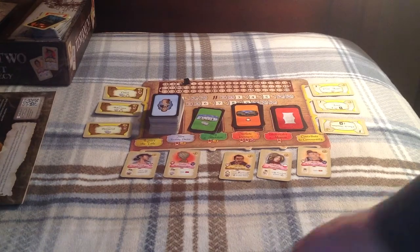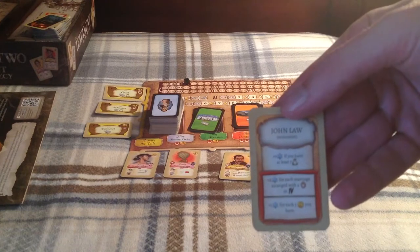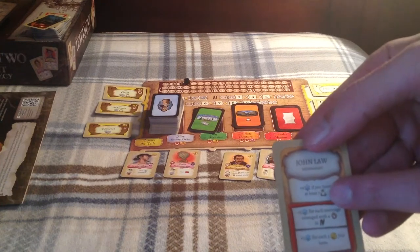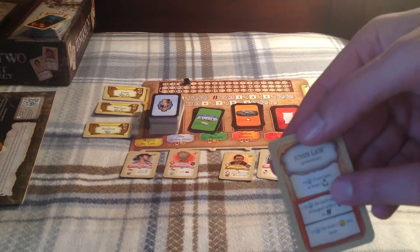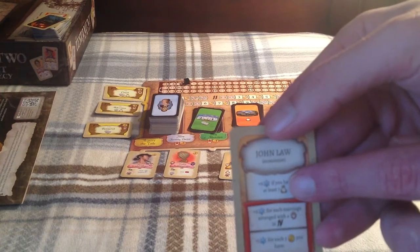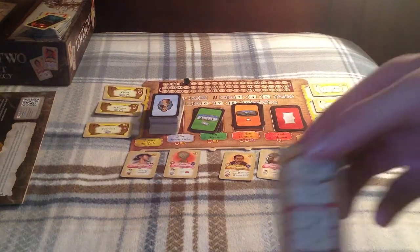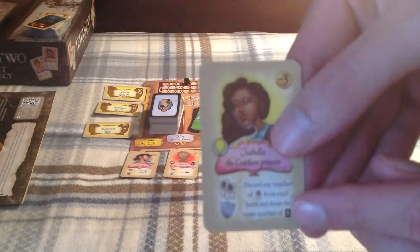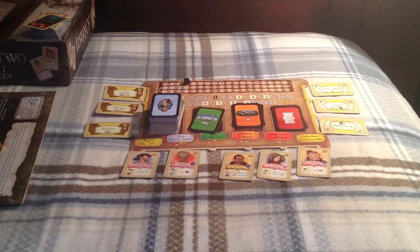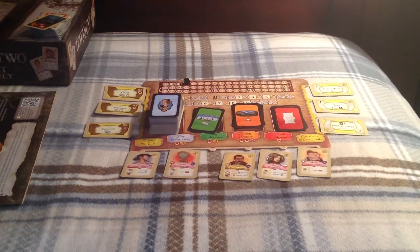Let's go over what you start with. First, you're going to start with what I believe they're called a patron of the family. This is John Law, the famous economist, and he basically gives us an end game scoring condition — nine points if we have at least seven income at the end of the game. One nice thing about the game: the iconography is pretty good. Anytime you see a money bag symbol, that's your income. Anytime you see a shield, that's your prestige. There are brown cards — that's the face-down friend deck — and the face-up friends you see here. Once you get used to the iconography, it's really pretty simple.